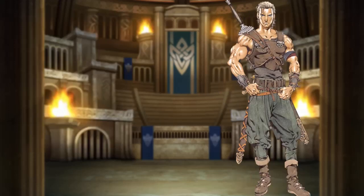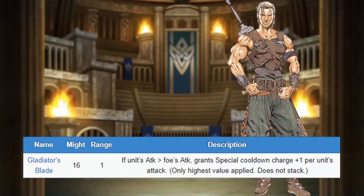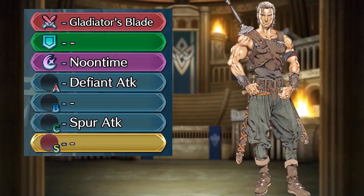Ogma is an infantry red sword user. He has good attack and speed, mediocre defense, and awful resistance. He comes with the legendary Gladiator's Blade, with the Wo Dao effect. He also comes with Noontime, Defiant Attack, and Sword Attack.